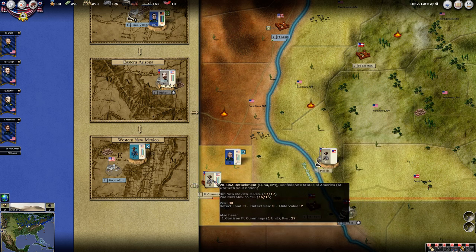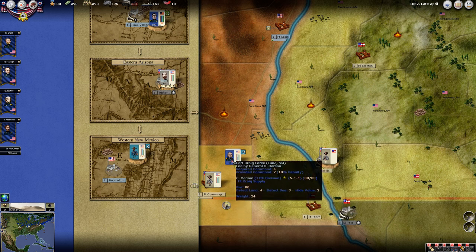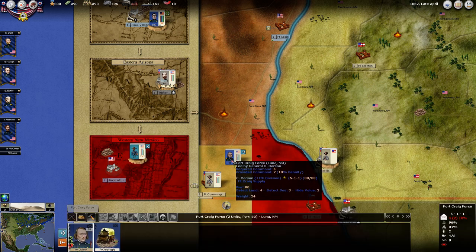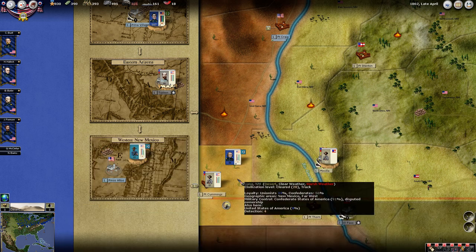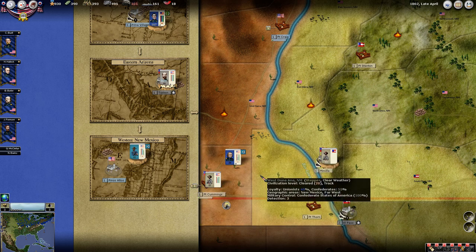There's a pretty stout force here. Where do these guys come from? A militia — there's also a garrison here. Two militia units and then a garrison, so maybe three militia units. Our cohesion is down to half. We'll need to recover before we hit him again.